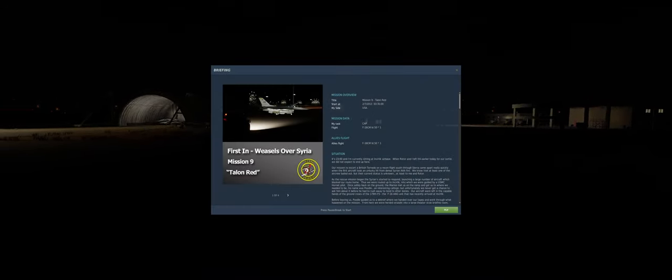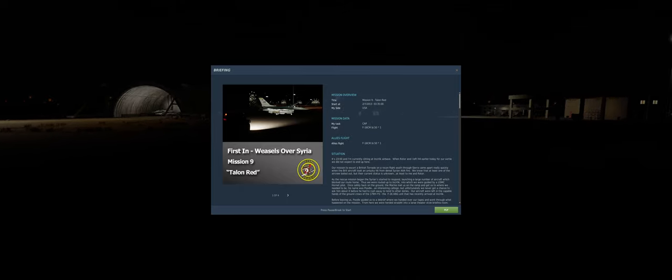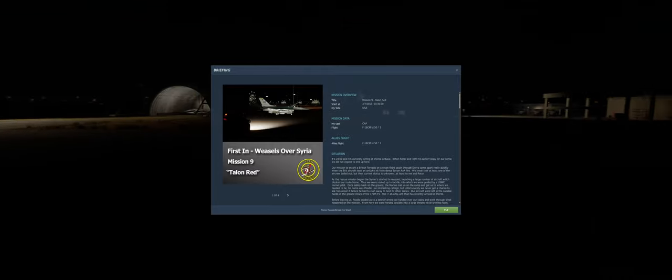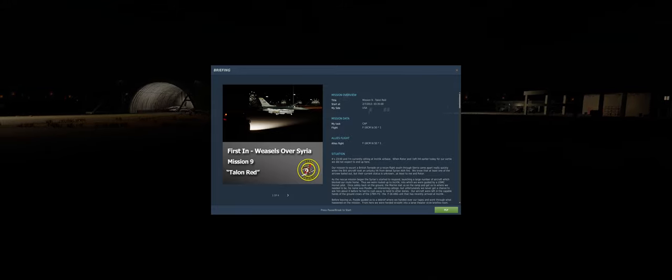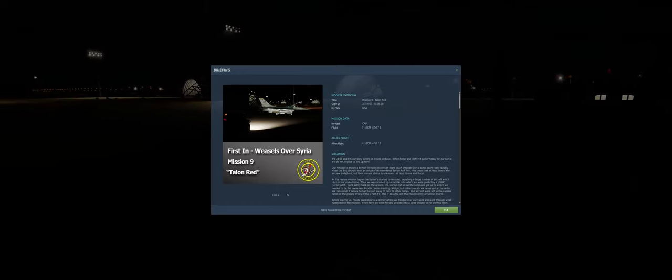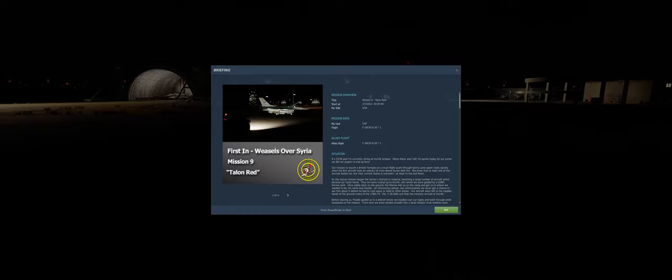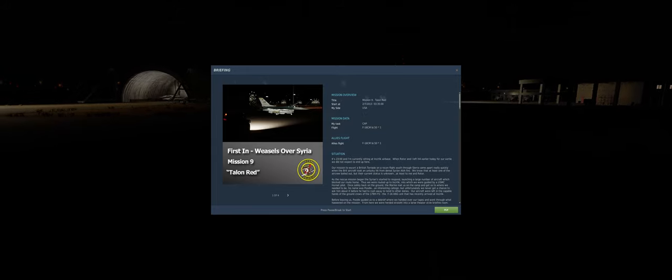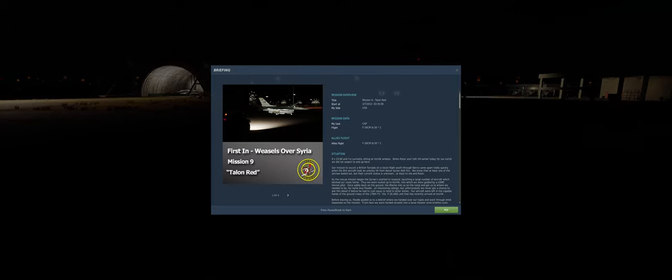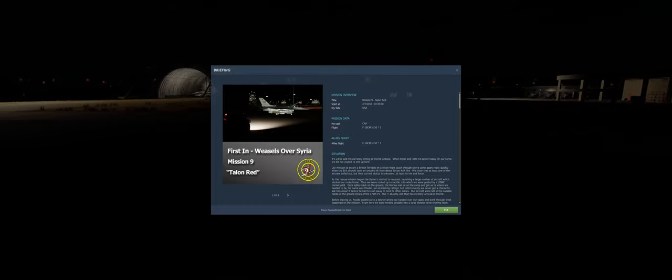Welcome back to First In Weasels Over Syria, mission 9 part 1. This is going to be a two-part mission. This walkthrough is for new players — players new to DCS or new to DCS campaigns. I'll be walking you through step by step. If I forget to explain something, let me know in the comments. I'll be repeating things I've explained before so this can serve as a reference point — you don't need to watch all eight prior missions first.